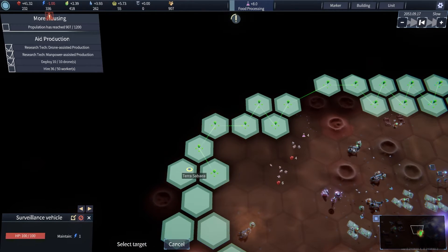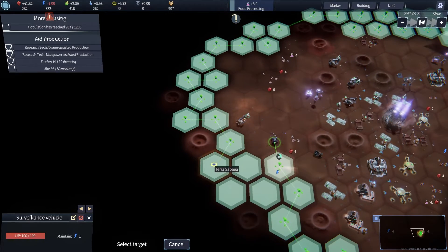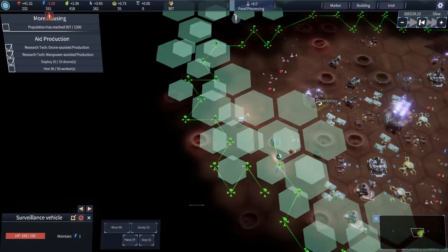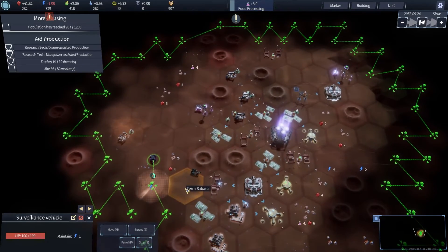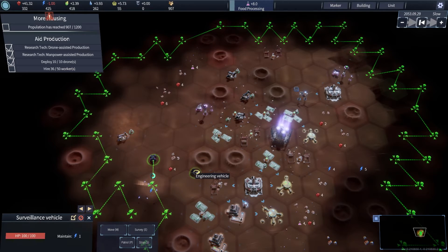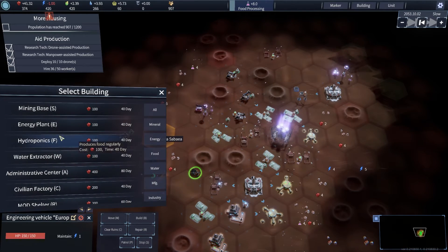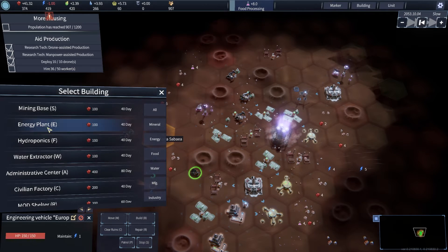Arabia Terra, Terra Sebea — executing orders. We need power and we need it stat, because Shaz is gonna use it all up.